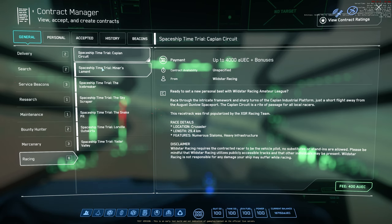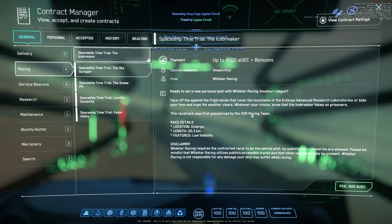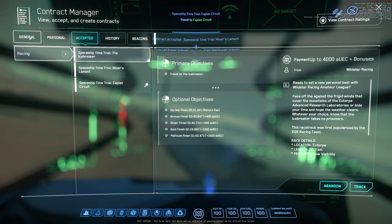The racing missions are in the mission tab — under general and racing. Let's go to the Crusader since we're here. We're going to the Crusader first. I've never seen a Star Citizen racing track, so I'm interested to see.